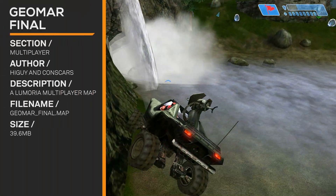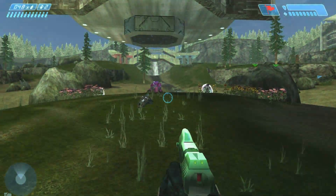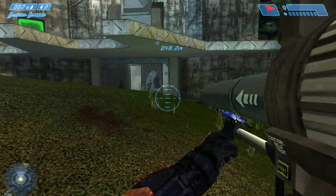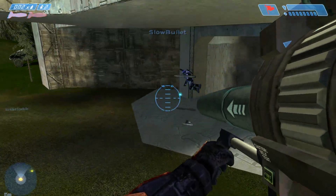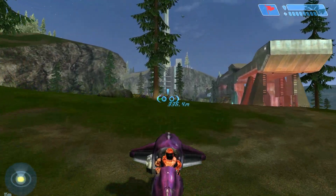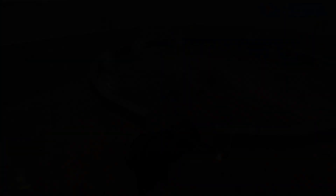Starting off we have Geomar Final by HiGuy. It's based on Lemuria. It's a pretty canyon-like symmetrical map. It's good for teamwork and vehicles. It's really amazing. You've got the two bases kind of facing each other, then you've got this little valley down below — it just feels so perfect. The map is awesome. Thank you once again, HiGuy.